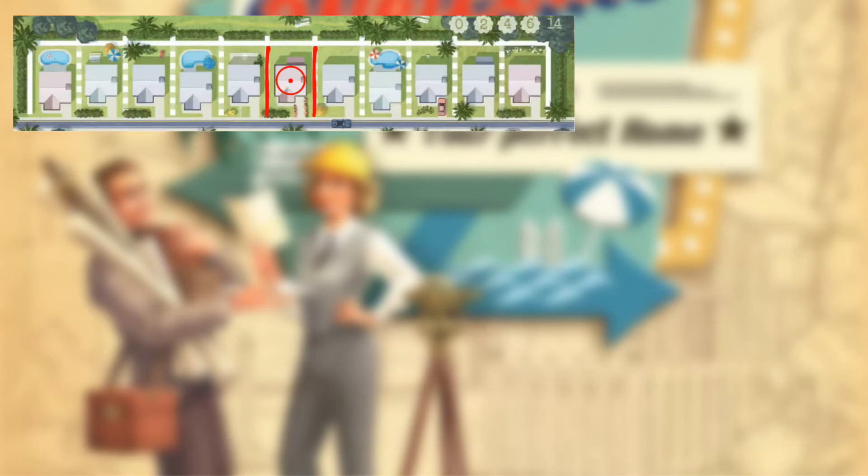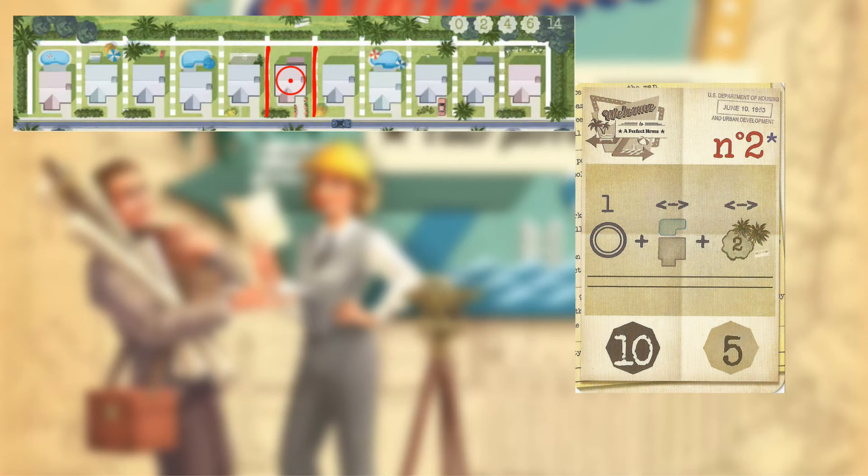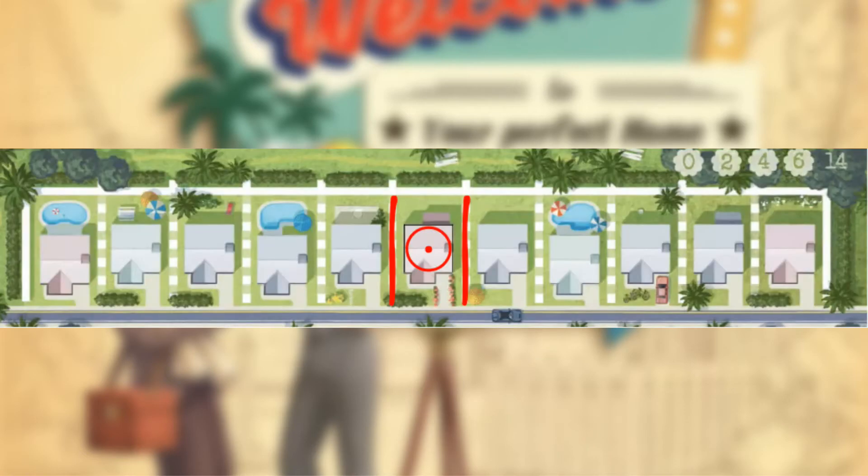The advanced variant of Welcome To introduces roundabouts and new, more complicated city plans. This guide will be covering these additions to the game. For general tips and strategy on the base game, check out my previous video. Roundabouts have the biggest impact on gameplay, so let's discuss them first.